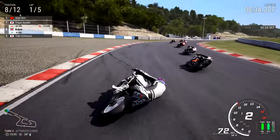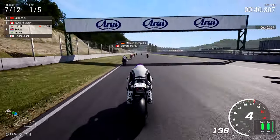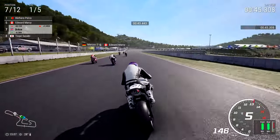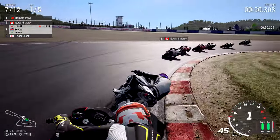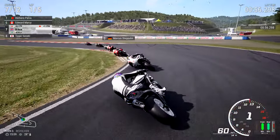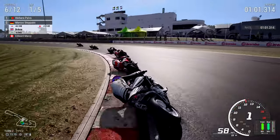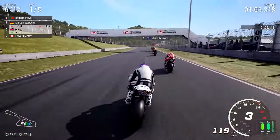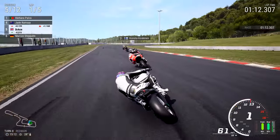Be careful of the inside, don't want any would-be lunges. Togai Sasaki, Yuki Uchibura, Edward Marcy, Marcus Steppen ahead of us. Barbara Paver is leading the Grand Prix. Going into the hairpin of turn five, then left for turn six. That's a beautiful lunge into Piper - I don't think I've ever made one like that there! Going up on the inside of Marcus Steppen - stand back, we're already through and on our way.